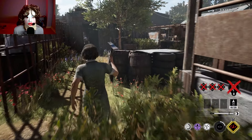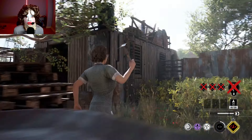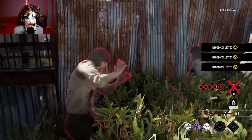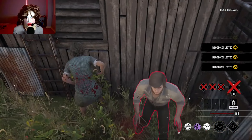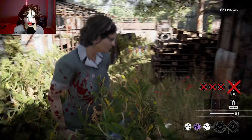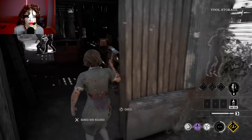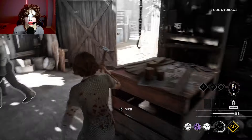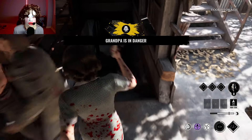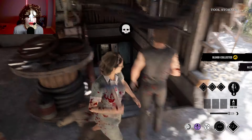She's heading down here. Johnny, go up there. I'm hearing hits. This guy has a lot of health, Jesus. He barged me but he's weak — hit him a couple times. He's dead. This Johnny is listening, too, I like that. She's stuck on his body — Johnny can go kill her.